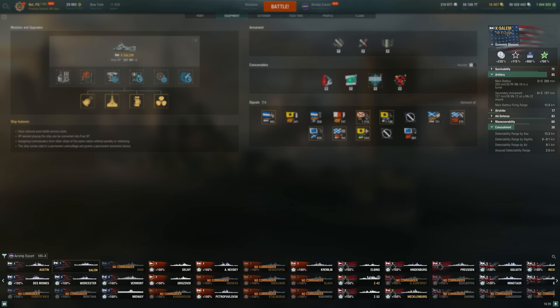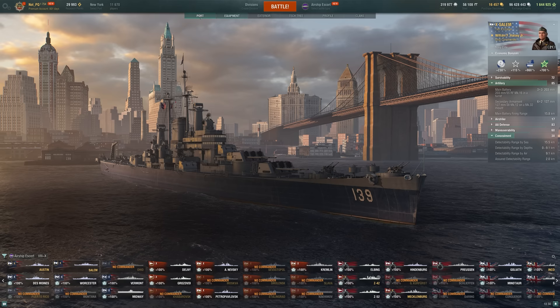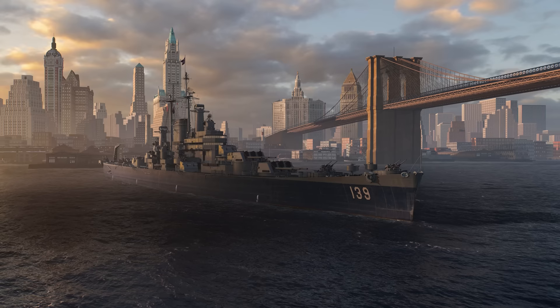We weren't actually able to get that Halsey Confederate, which again would give us an extra 20% - it's ridiculous. If you want to see that, go check out some of the other videos I've made with the Max DPM build - I've done it on Annapolis, Salem, and Des Moines in Random Battles where I have got that Confederate. And Airship Escort - even though we don't get that Confederate, it is so much fun. I've had great success in the Austin, a little bit in the Ohio as well, and a few other ships. It's just been a lot of fun to have this fresh look on World of Warships.